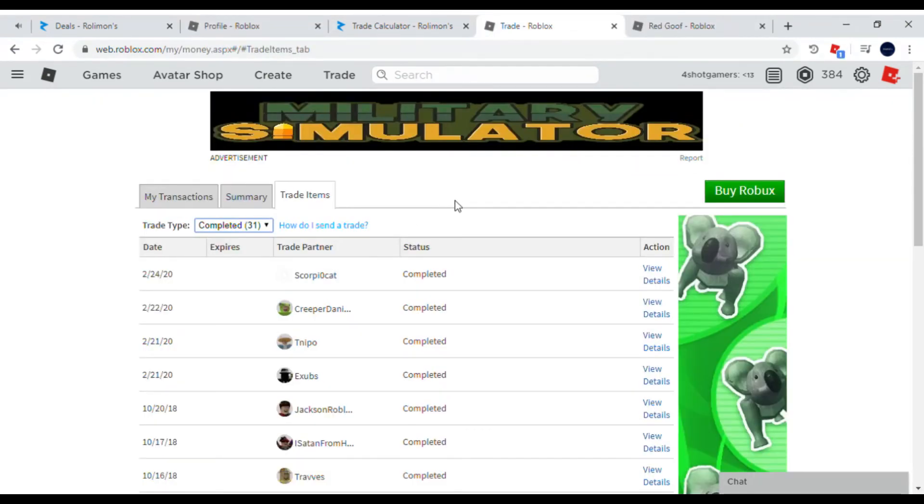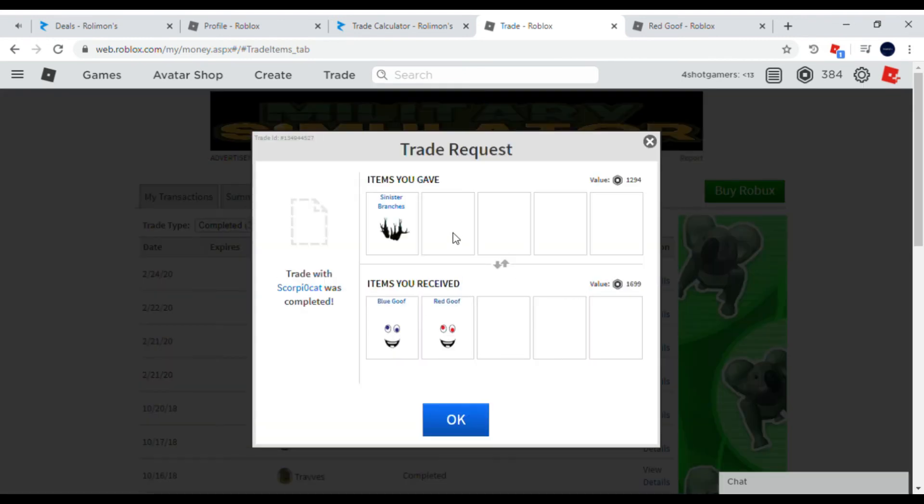Right, here we go — we'll look at the trade now. View details, view trades — bam, trade was accepted! I've made quite a few hundred Robux profit. If you guys want to watch more videos consider subscribing and liking. If you want to help out with trading, add me — FourShotGamers — I'll accept straight away. If you've got Roblox Premium, send me a trade request and we will get things done. Peace out.